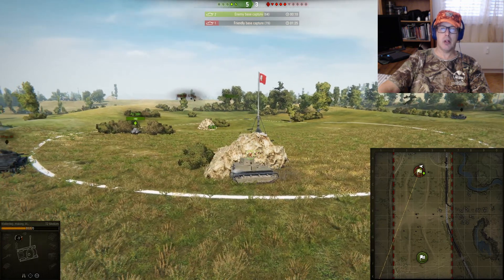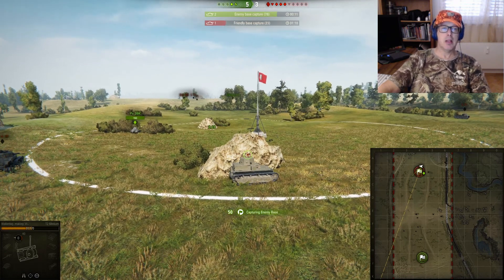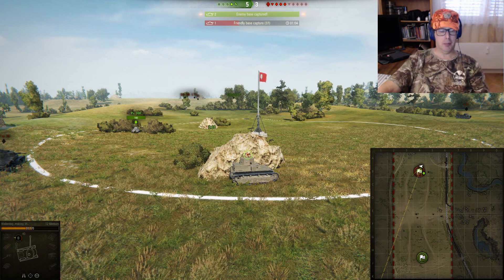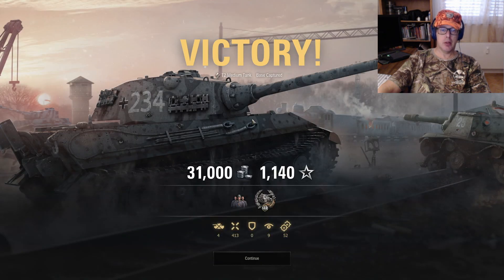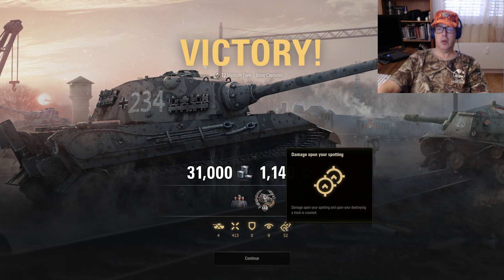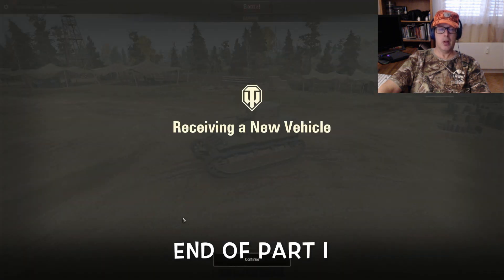21 seconds — as long as we hide and don't get shot. He's hiding behind the bushes, I'm hiding behind the rock. For training purposes they're probably trying to capture that base with one tank, but we've got two so we'll capture ours faster and that'll end the match. Final results: 31,000 credits, 1,140 XP, killed four tanks, 413 enemy damage, zero blocked. Got spotted by nine vehicles, damage based on my spotting was 52.